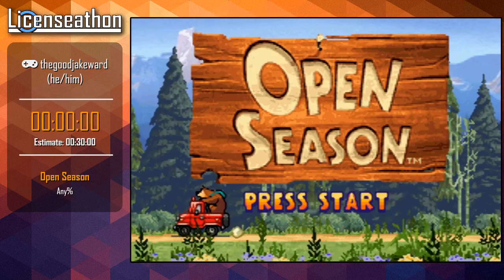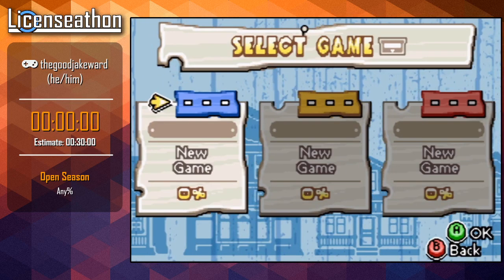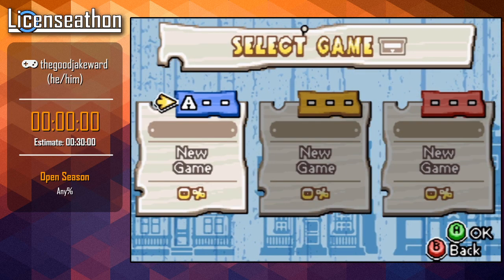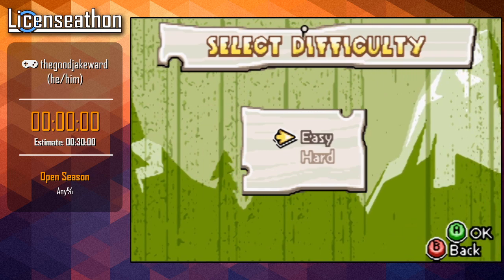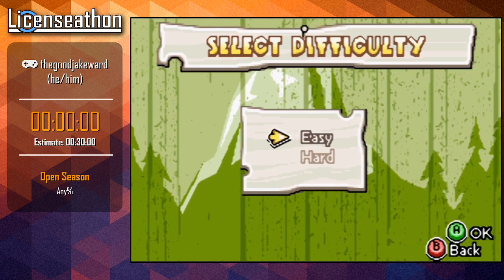So without further ado, let's get started. We are going to select a save file, and then the time is going to start when I select the difficulty. I'll do a countdown for that. We'll just make a new save here, and then we are going to be doing easy. The timer should start in three, two, one, start.